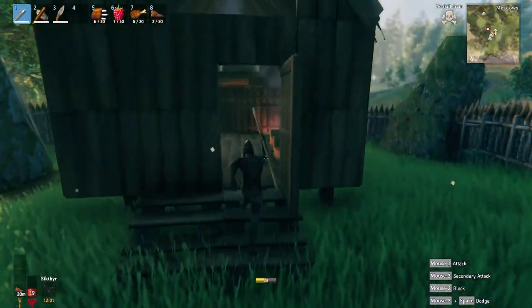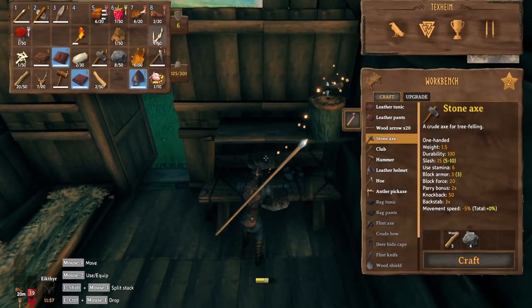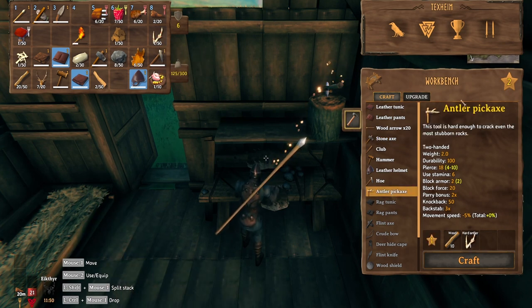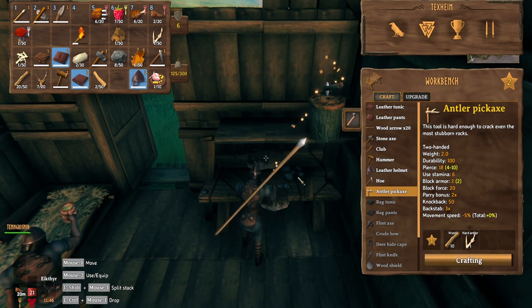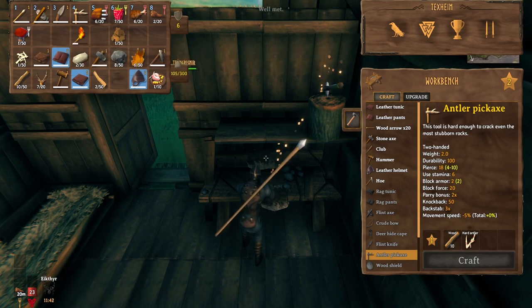So last time we defeated the Elder and we got these antlers - these hard antlers. Now we can make antler pickaxes, which is really important because we have to mine in order to get the metals. But in order to smelt the metal down we need these cores, so we've got to go raid some burial chambers.